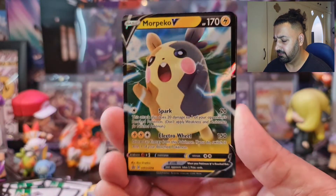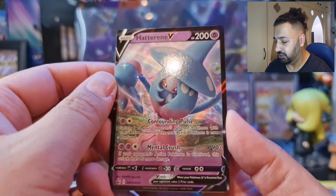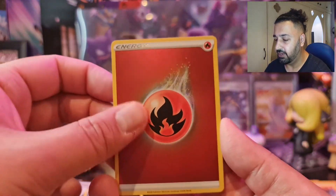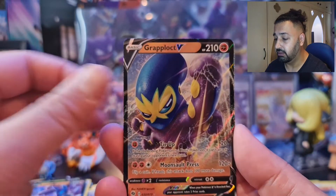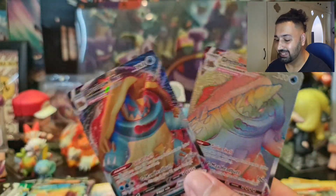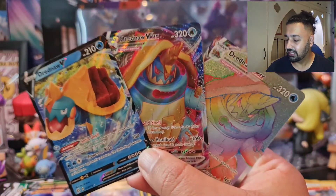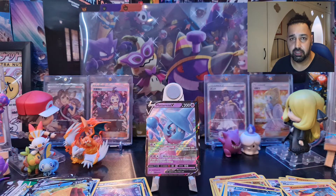Let's summarise what we got today. Promos: Morpeko V alternate art promo, Grimmsnarl V promo — very nice indeed — and Hatterene V, a beautiful looking Pokémon. Pulls: Fire holo Energy, Water holo Energy, Eldegoss V, Lucario V — beautiful card — Graplocked V, two Dreadnought Vs, a Dreadnought V Max, and the Dreadnought V Max Rainbow Rare. As I said, the Japanese V Max box opening is coming Monday or Tuesday, and the Vivid Voltage pre-release video will be up next weekend. Hope you guys enjoyed this one — take care, have a great weekend, see you on the next video!